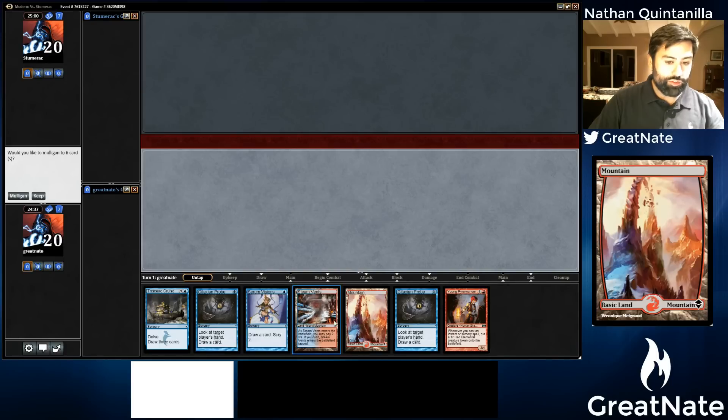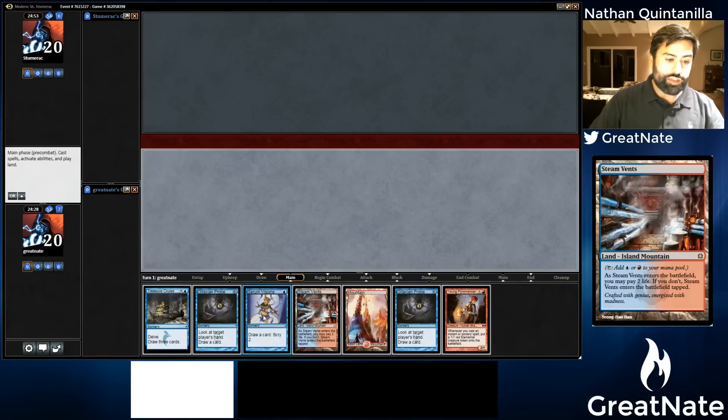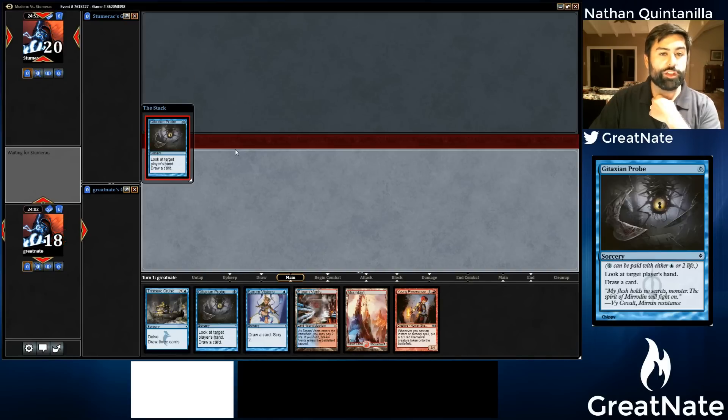We have a couple of lands, Young Pyromancer, a Probe, Serum Visions, another Probe, and Treasure Cruise. This seems like an automatic keep. I think we're going to Serum Visions, but I don't necessarily think we need to Probe — we're not going to play a creature, so we don't necessarily need to see what's in our opponent's hand. But then again, Probing would give us information about what we should put on top or bottom. So maybe we do want to Probe — let's look at their hand and then decide what to do with our Serum Visions.